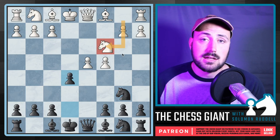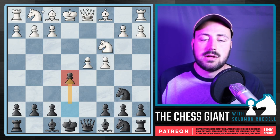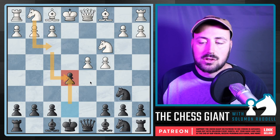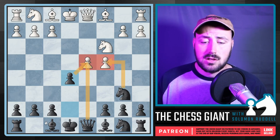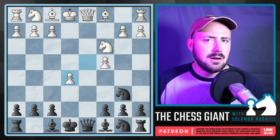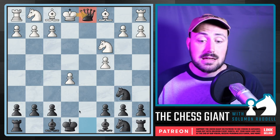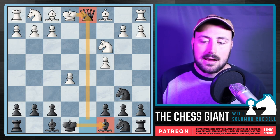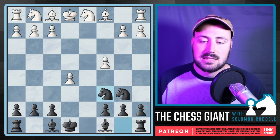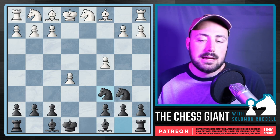If White plays Nc3, we actually have E5. I once was White against the Scandinavian and played Nc3 — in Super Nationals in Tennessee — and Black played E5, and my heart sank. I thought I should have played Nf3 first, because then I could just capture back with the Knight. But with Nc3, Black puts a ton of pressure on White's center and the Bishop is about to get activated. If you take the pawn, we capture back with the Queen; if you take back with the King, you can't castle. We can develop very quickly and put major pressure on White.